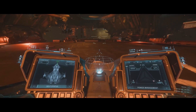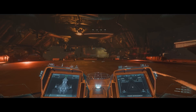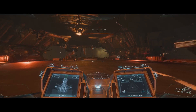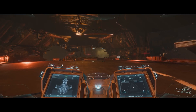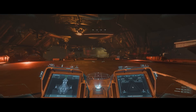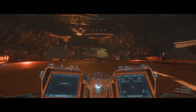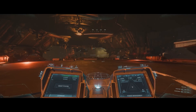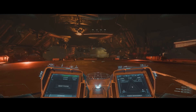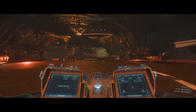Instead of using the mouse, you can also use key bindings to select MFDs and cycle through the views, which might be faster during combat. For those players, we've added about a hundred key bindings — and I mean a hundred — to navigate through all of these systems, so you can fully customize how you want to navigate through them. I really hope that's more than enough to use on your keyboard, on your HOTAS, or on your gamepad setup. But if you need more, just let us know.